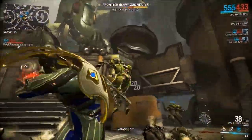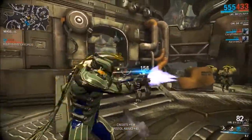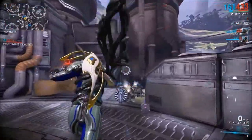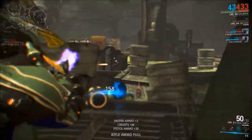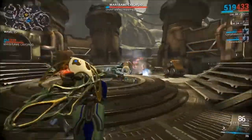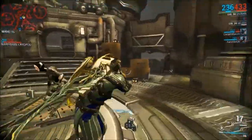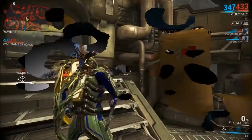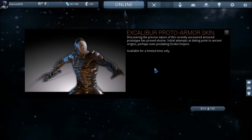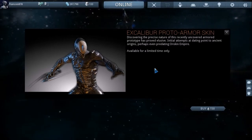The second item we got is called the Proto Armor. It is an ancient set of armor for the Excalibur Warframe, and it's a paid item — 150 platinum — for basically a completely new skin for your Excalibur. It's not like the Immortal skins where it's just intricate designs on the main frame; this is a totally new skin. It looks similar, but I have to admit it looks pretty cool. I'm not sure I'm really willing to spend 150 platinum, which is almost $10, on a skin. I think I would rather put my platinum towards anything else. But this being a limited edition item, I might cave and do it.